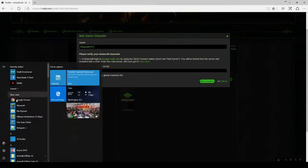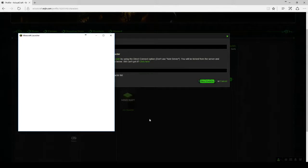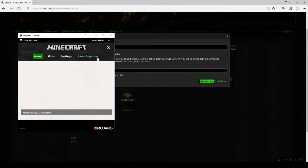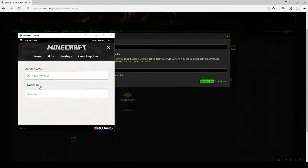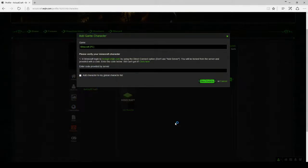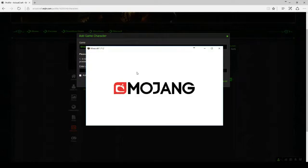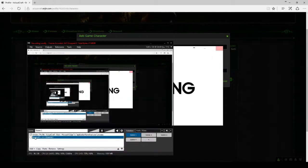Wrong account — let me relaunch Minecraft under the correct account. I want to sync, so I'll switch to my alt account 'Tweety Fan' — that was meant for my fiancée but she doesn't play, so I use it as my test account. Toggle Minecraft back on.